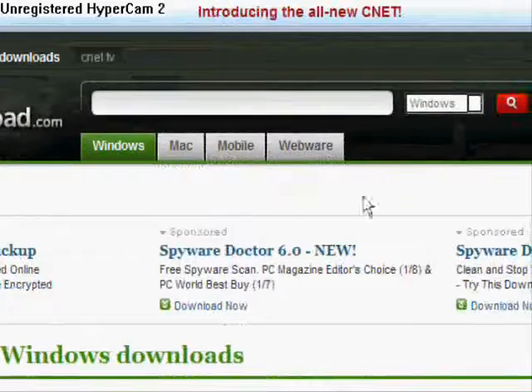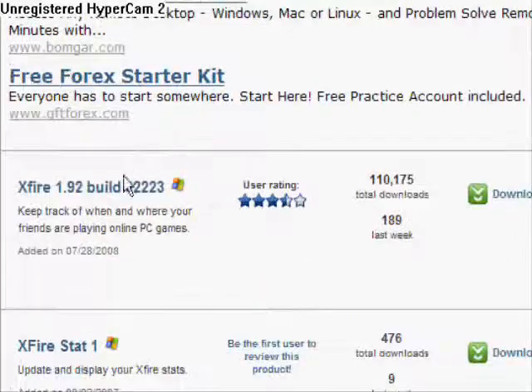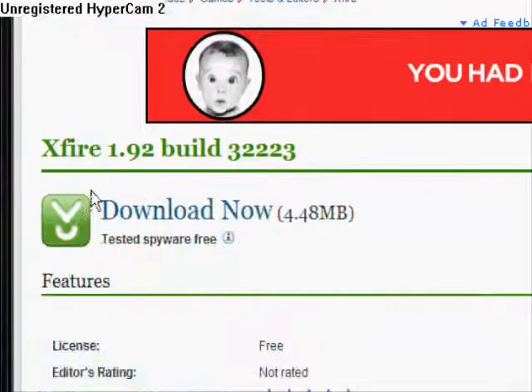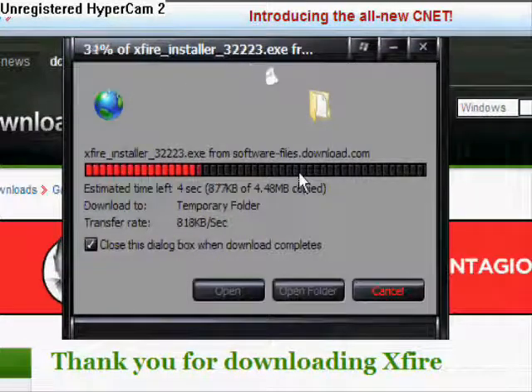Once that's done, click Xfire. After that, click the first one you see. Download now. Run. Wait for that to finish.